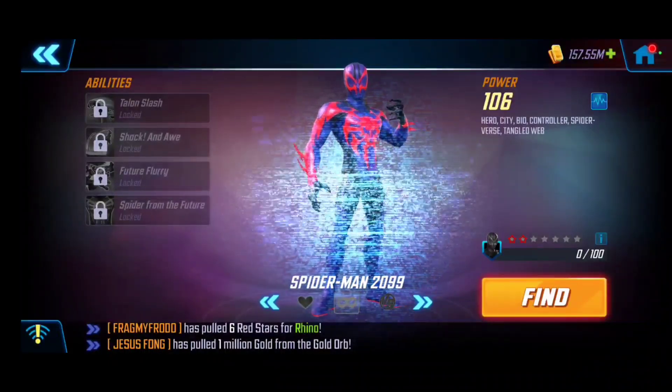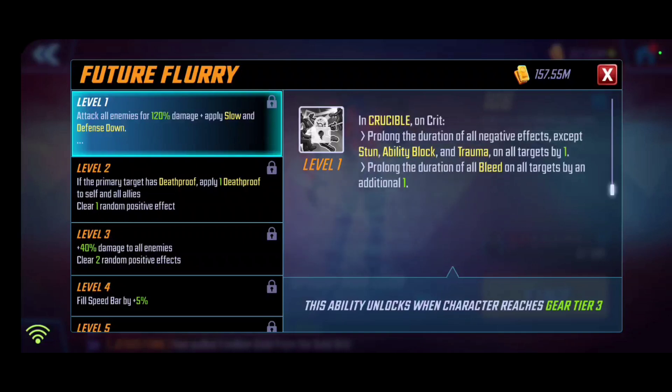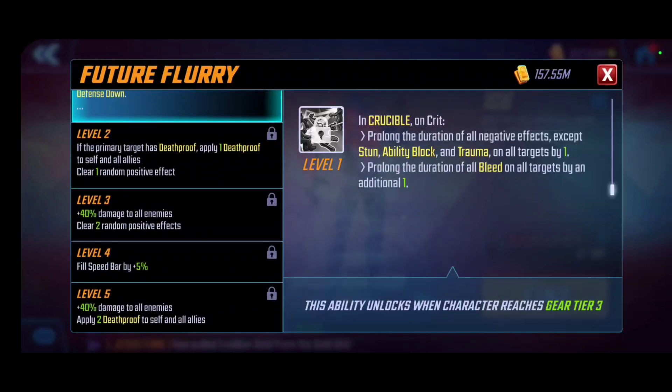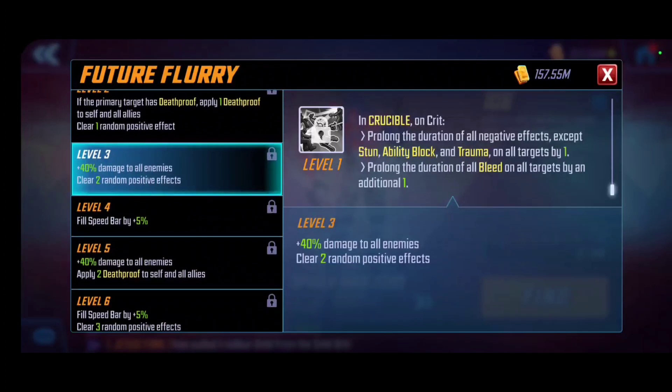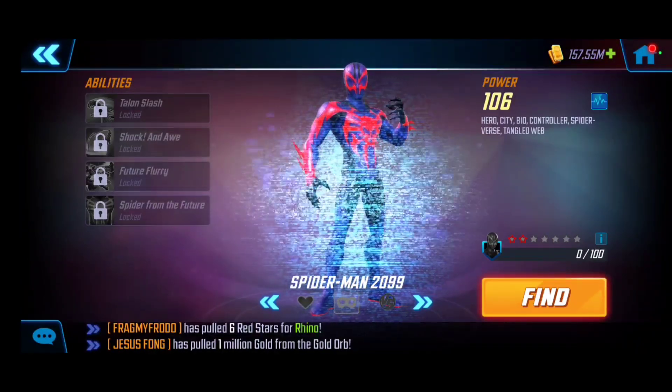Future Flurry is his ultimate — attacking all enemies, applying slow and defense down, and filling up the speed bar for himself and all Tangle Web teammates. In crucible, it extends negative durations. If the primary target has death proof, he applies death proof to himself and allies, which is notable for survivability. Leveling it up strips positive effects and fills the speed bar more — death proof applies twice. The T4 adds a raw damage increase, and slow and defense down last for two full turns. This one without a doubt should take priority — it will absolutely cripple a team.